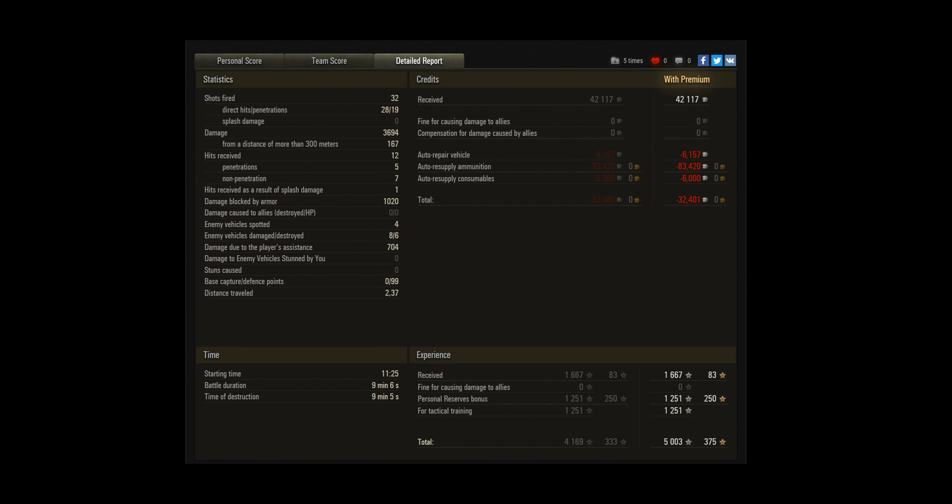So let's go back to the economics here. He fired 32 shots — which is quite a lot for a heavy tank — with 28 hits and 19 penetrations, so pretty good shooting. Not running any reserves or any other bonuses. Damage repair and 6k ammunition — he did use all his premium rounds but shot quite a few standard rounds too. 83k earned there, and 6k in consumables — used them all. That meant a loss of 32k, so a bit unfortunate, but he did get a good result out of it.